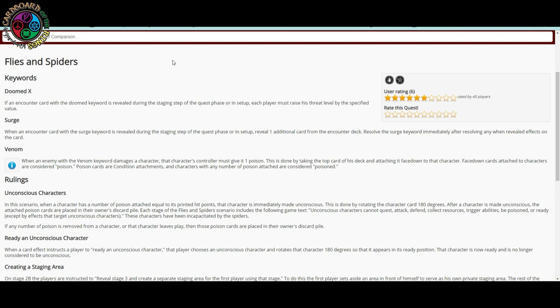In this scenario, when a character has a number of poison equal to their printed hit points, the character is immediately made unconscious — done by rotating the character 180 degrees. After becoming unconscious, the attached poison cards go to the owner's discard pile. Unconscious characters cannot quest, attack, defend, collect resources, trigger abilities, be poisoned, or ready — except by effects that target unconscious characters.